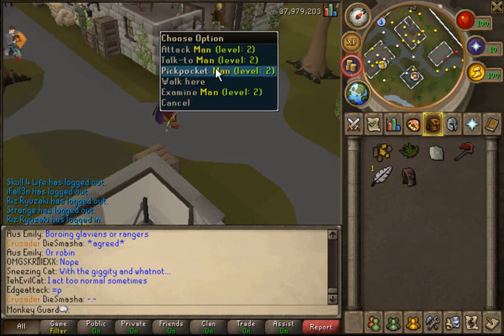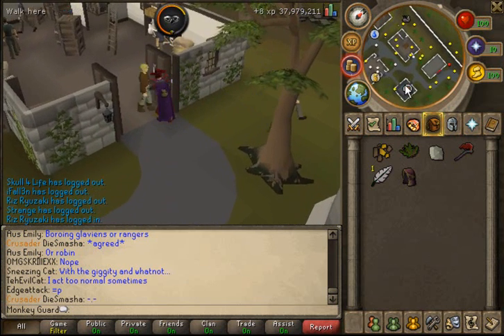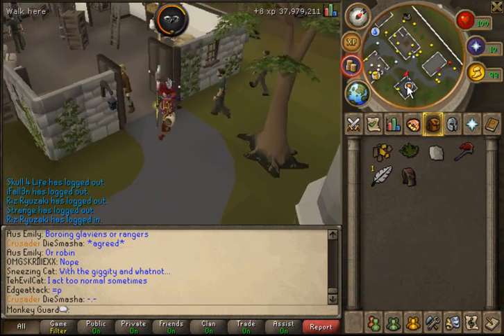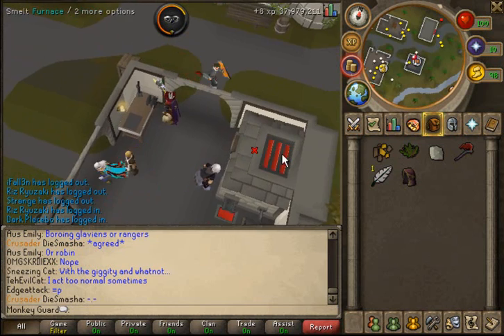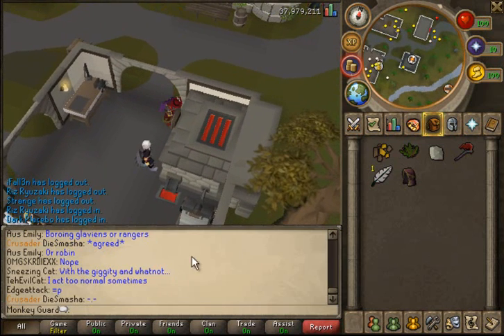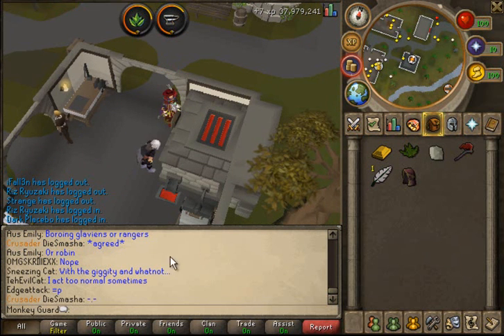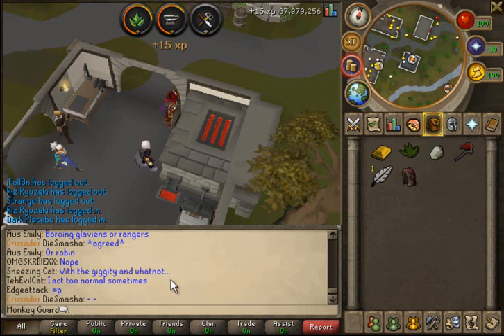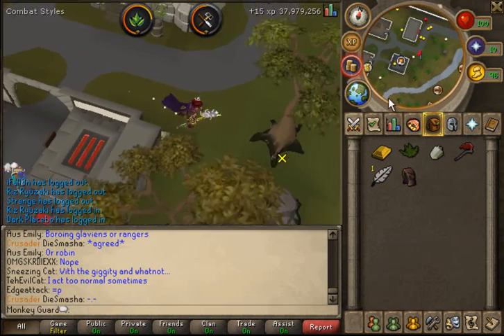The first thing we want to do is pickpocket a man or a guard — it's up to you. Okay, that's one down. Now we need to make a gold bar over here in the furnace. It requires the Varrock Achievement Diaries to be completed, which is not hard. You need to clean your herb, you need to chisel this gem — even if you bust it, you gain experience. Then we'll save woodcutting until later.